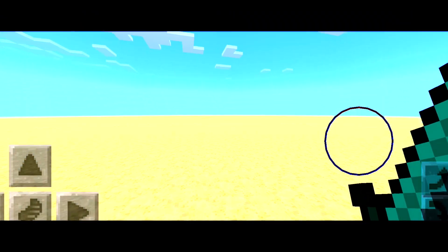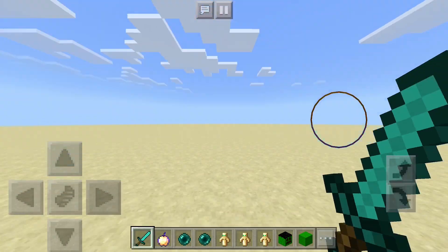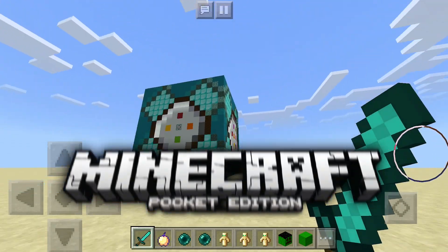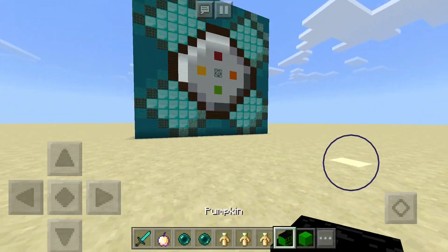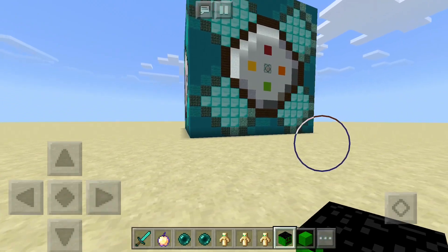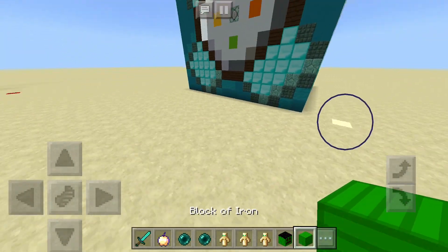So, you want to spawn the Hulk, huh? I just need these two blocks. Welcome to Adventure Gaming HQ, and welcome back to another Minecraft Pocket Edition video. Today, I'm going to show you the Hulk add-on, which brings Hulk into your Minecraft Pocket Edition world and changes three different textures in the game: the Iron Golem, the Pumpkin, and the Iron Block.